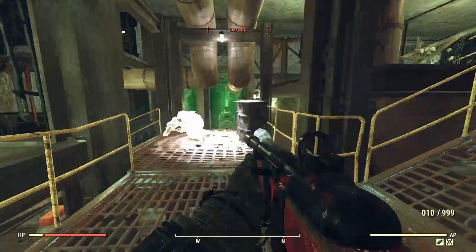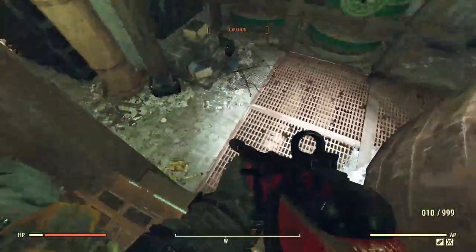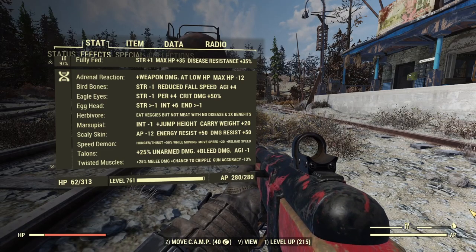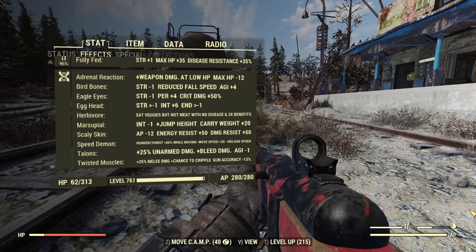Next up, mutations. You can rock them all if you want essentially, but there are a few that are definitely recommended. The main one is Adrenal Reaction — the lower your health, the more damage you do, exactly what a bloodied build is. Marsupial for jump height and XP. Bird Bones and Eagle Eyes are also great choices, as are Scaly Skin and Speed Demon.